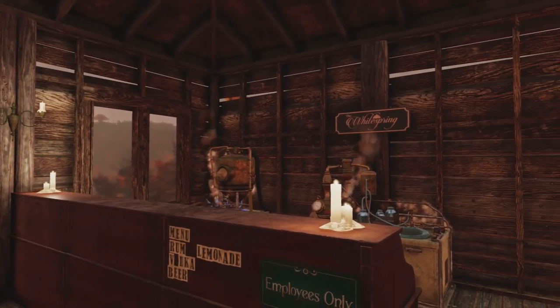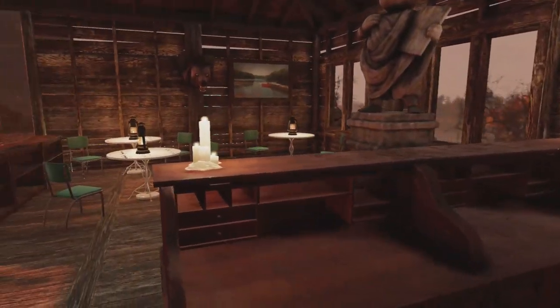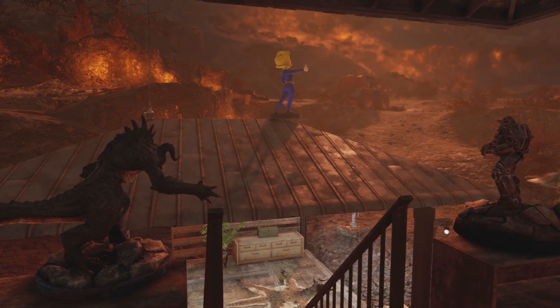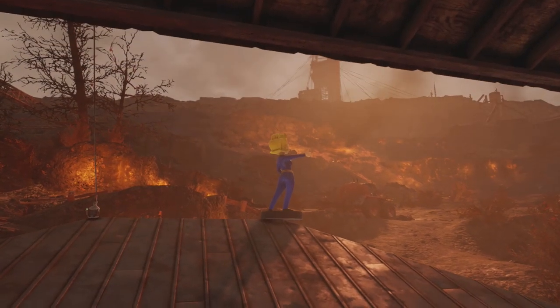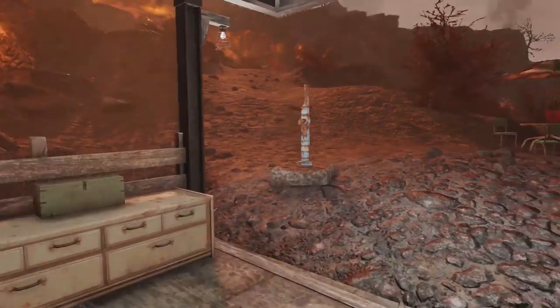And here's the bar. We keep losing the lettering. I just wish they would give us proper bars or counters with cash registers. And there's my view — it can be rather nice out here in the evening. And there's Vault Girl welcoming you to Momo's Barbecue Pit.